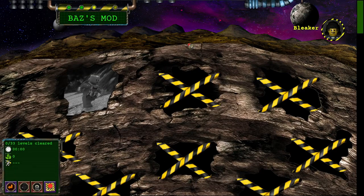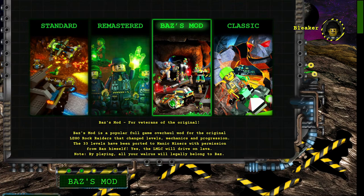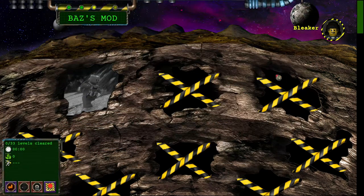Welcome back everybody to Manic Miners. It's great to be back playing Manic Miners again. This time we're actually going to be going through the B.A.T.S. mod campaign, which was a complete overhaul of the original Rock Raiders game, where the guy B.A.T.S. literally filled up the level entirely — you explore every facet of these levels, you drill everything. The large mobile laser cutter will drive on lava. Everything's been pretty much overhauled. I'm very excited to be bringing this to you guys. Let's get started.